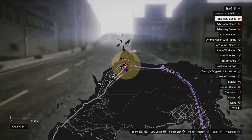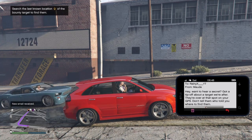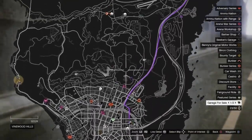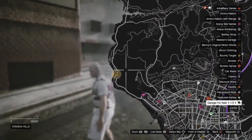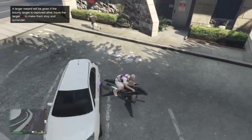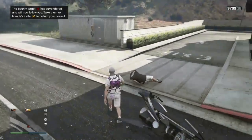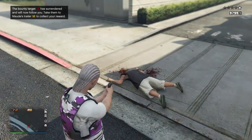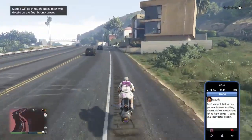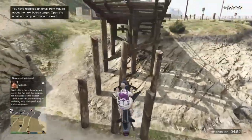For the treasure hunt, the first location is right at the top of the map, so get a helicopter or plane — any air vehicle will save you a lot of time. I'll show you the location on the map; it's clearly far away, so the helicopter or Oppressor will save you a ton of time. The final bounty target for Maude is right next to a bank. Once you go to him, he'll try to run away, so chase him and kill him quickly with any gun. You'll get another 5k for that.